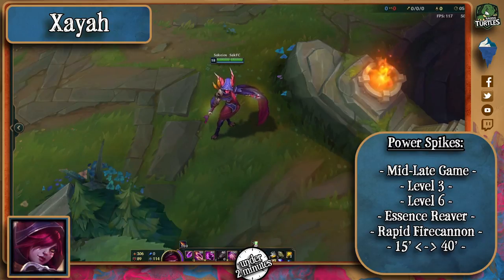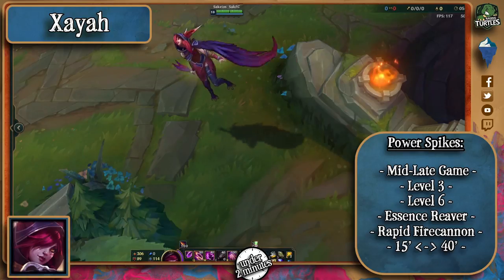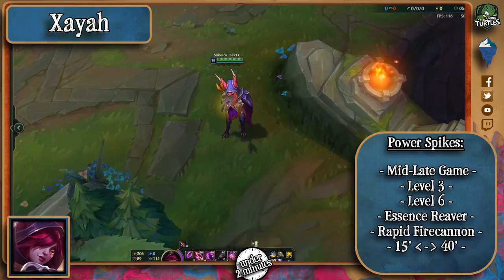That being said, level 3 when she puts a point into her E and can make use of her passive is quite the power spike for her. The problem with this champion's passive is its need for the use of abilities in order to deal damage and CC enemies, so mana is quite the issue for her especially early on. Essence Reaver solves that problem quite easily and Rapid Firecannon will also help with her short range difficulty.